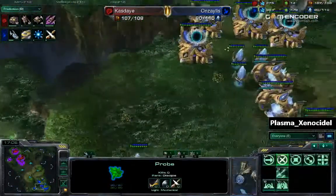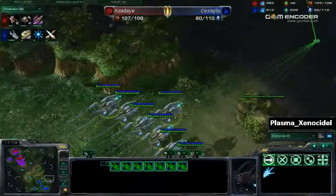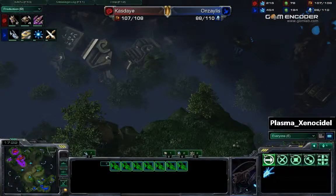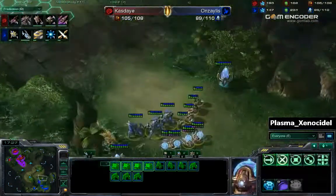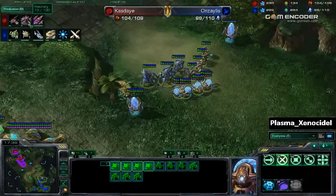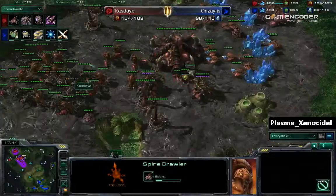Needs to put that rally point right here. Needs to continuously make workers — he is not fully saturated here or at his other base. Going to be pushing out with these seven void rays, rallied to here. More stalkers, sentries, and zealots for Anzalus. Kaste is heavily favored. Going for that ranged attack level 2. Third hatchery going back down, as well as two spine crawlers to back that up.